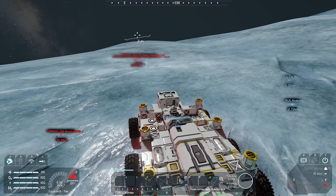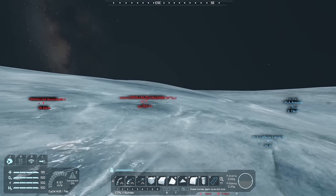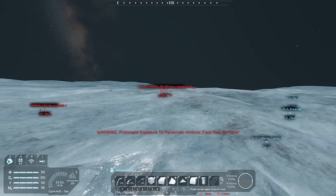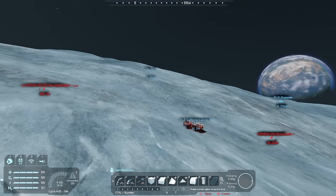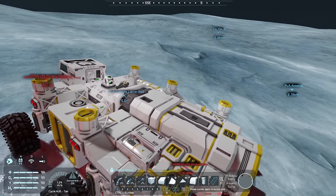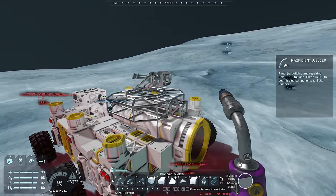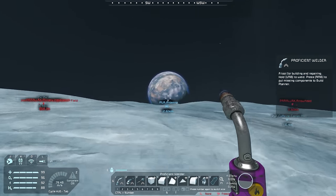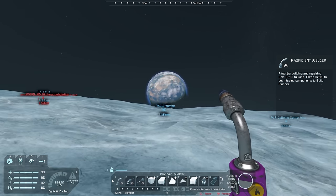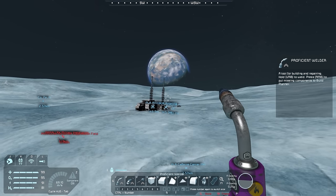Well, it could have gone better. The drones did die, but we did take something out — we got the inhibitor field and at least one turret. If I put a weapon on the carrier, we might be able to continue this. You know what, maybe we'll do it. We're going to try it — we'll go back, get a couple materials, add weapons to the carrier, and attack it head on.